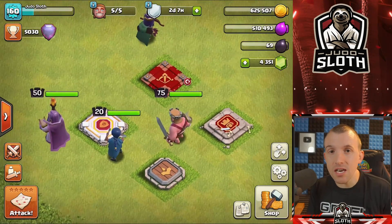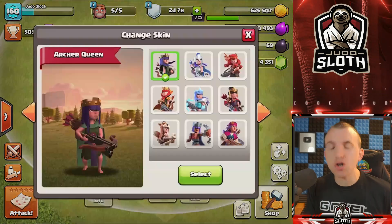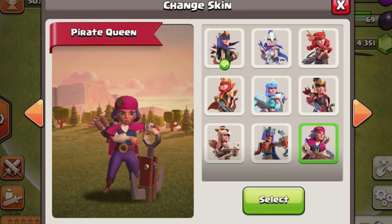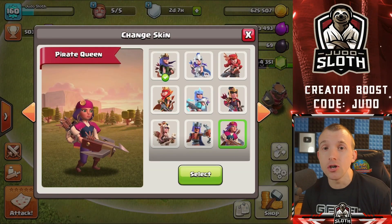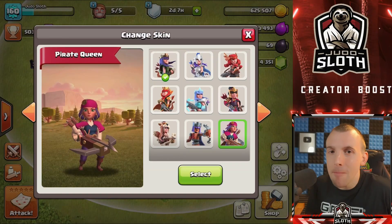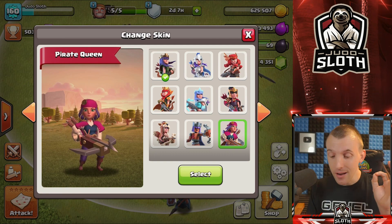I will be ranking all of the hero skins individually and all together, because that's something you guys have heavily requested. But let's showcase the new hero skin first. In the next gold pass, we will be getting the Pirate Queen. When I first saw this skin I was pretty amazed — I do think it looks good but it's not quite my favourite Queen skin. What I did think of was sets. Will we get to see a pirate themed set? Any of you that's seen last month's gold pass reveal will know that we talked about community suggestions and a pirate theme was suggested. Maybe we'll see the Barbarian King with a wooden leg or a hook — it'll be pretty cool.